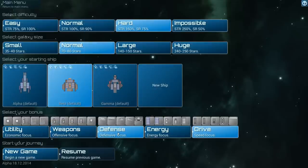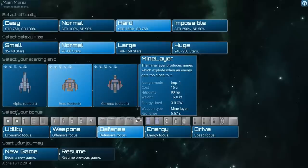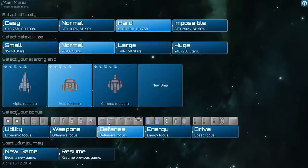I'd love to go weapons again but I don't want to do the same thing over and over. Let's try defense — just build lots and lots of armor. We're going to need lots of drives though in order to keep this thing moving, so we'll have to really think about our builds here.